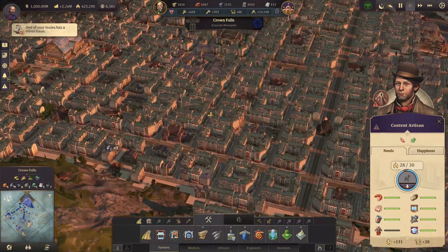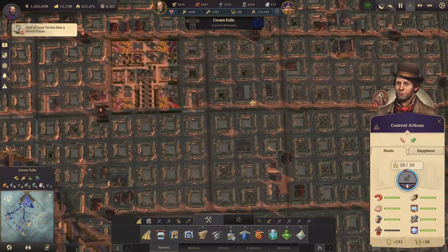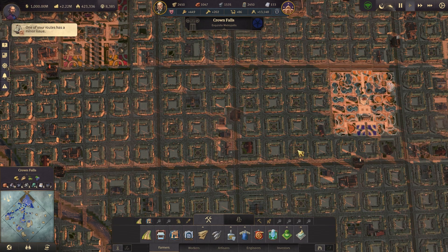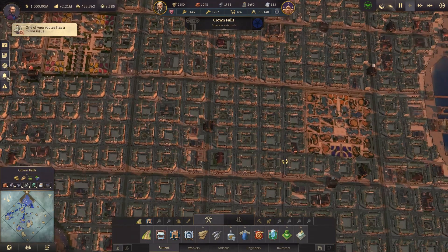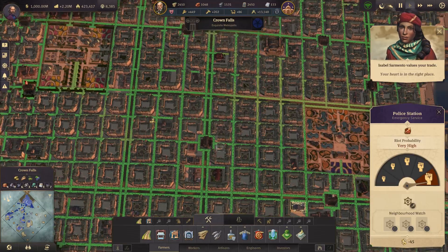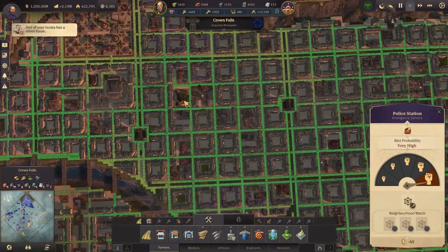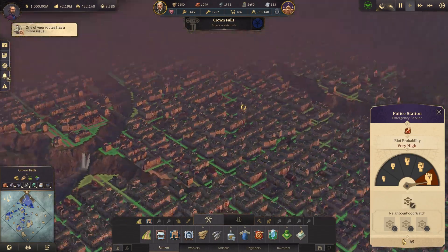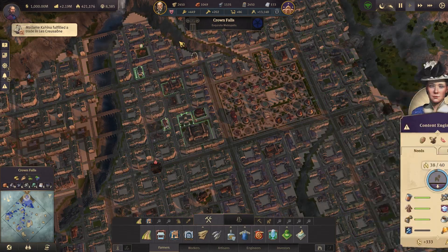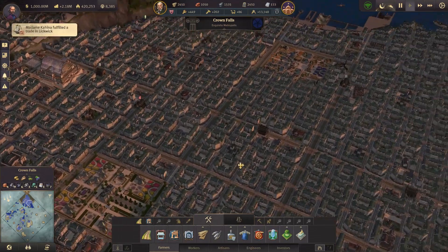Another thing I still have to do — as you can see, there are a lot of buildings like the marketplace that I don't need at this point in the game. I'm going to delete all that, and that will make room for a lot more people. I don't know how many people I'll get in the end, but it should be a lot more than this.